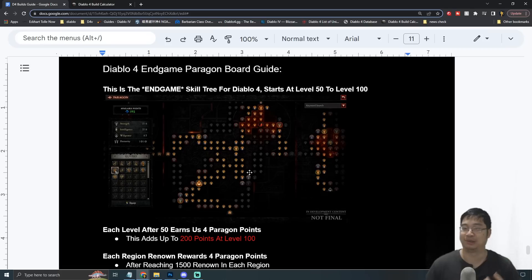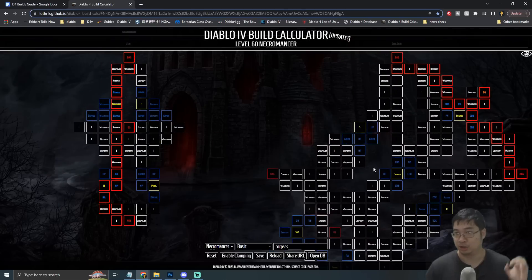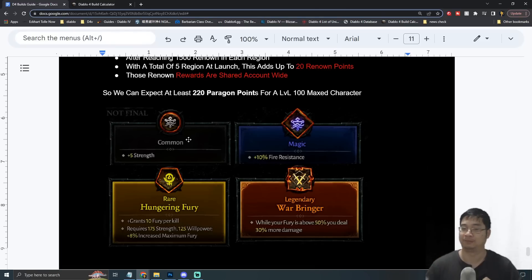The tiles in the paragon board range from different grades. The first is common, which provides a small boost to stats — sometimes the main stat, sometimes a secondary stat. The next grade is magic, which is somewhat more rare. If you look at the skill calculator, the majority of the board is covered in white (common) and the next majority in blue (magic) — roughly 65% white and maybe 20% blue, so those are the most common tiles we see on the board.